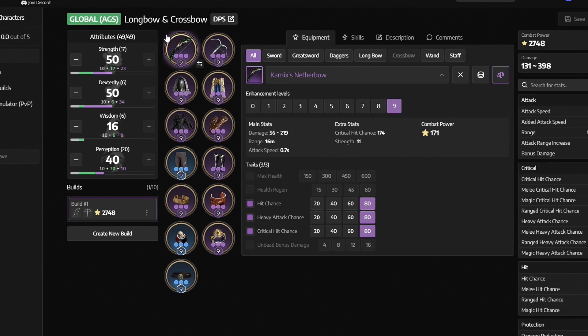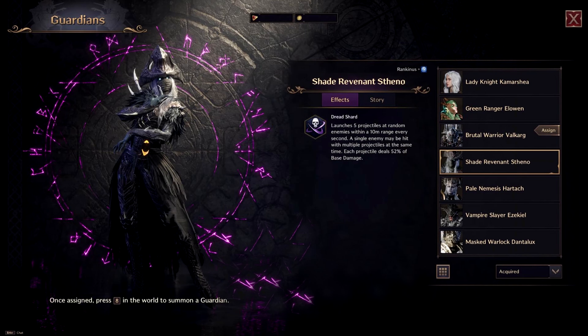Next up we have the stats, and at the end game we want to get 50 Strength, 50 Dexterity, and 40 Perception. Next we have our guardian choice and the best one is the Shade Revenant Steno. This guy synergizes very well with our build because his projectiles that hit enemies will proc our Mother Nature's Protest skill, so he will increase our damage by a massive amount.